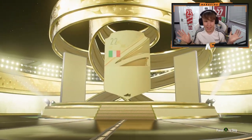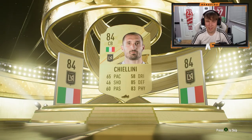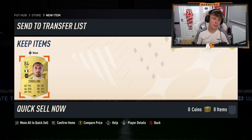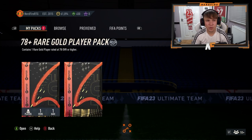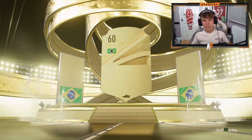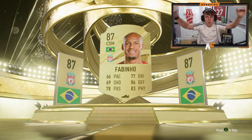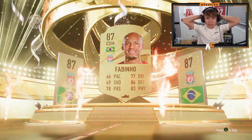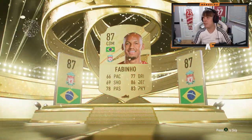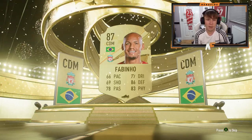Number two on this account - boards! Italian center back - it's Chiellini. It's just fodder really. Number three - boards again, Brazilian CDM. Oh wait, that's a walkout! I genuinely thought it was a boards. Fabinho is a good pull - that's a very good pull. They're not costing much at all and we got a walkout!